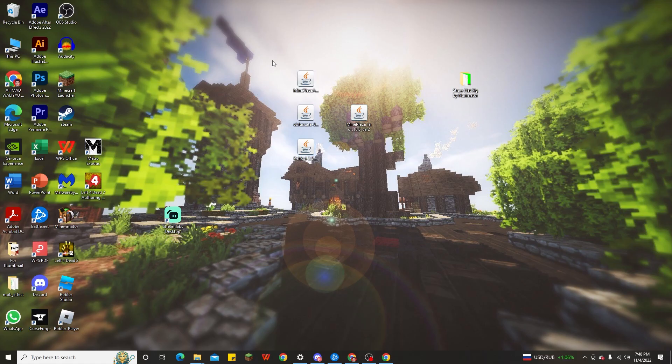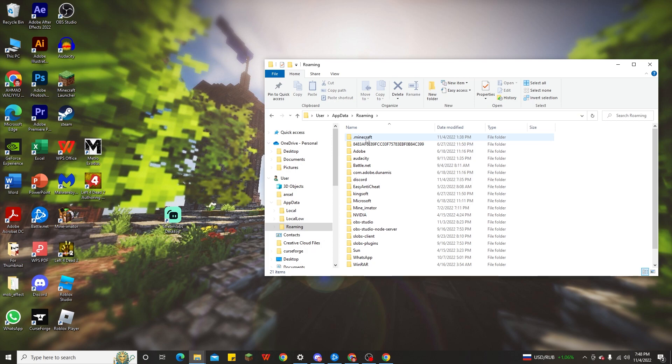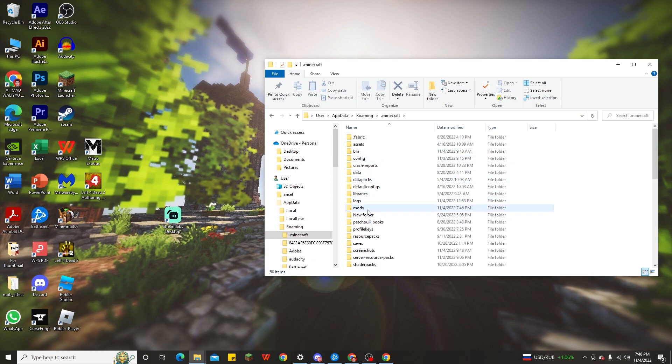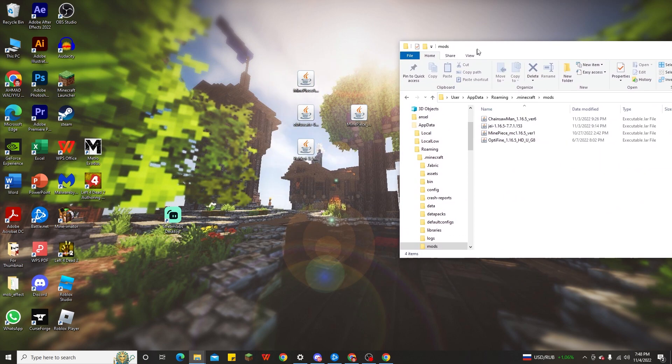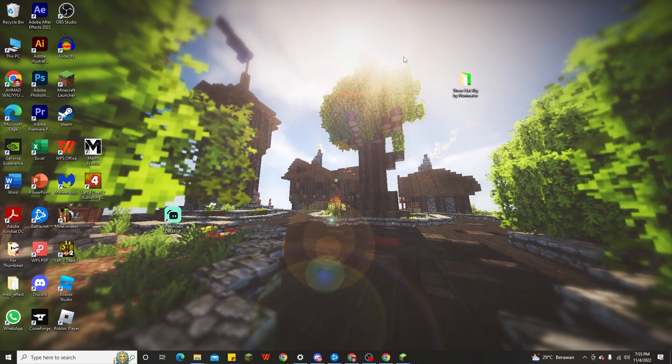After downloading the Minecraft One Piece mod for 1.16.5, the next step is to install the mods into the Minecraft folder. Press Windows + R to open Run, type %appdata%, click OK, go to Roaming, then open the Minecraft folder and open the mods folder. Then drag all four mods into the mods folder — and that's it.